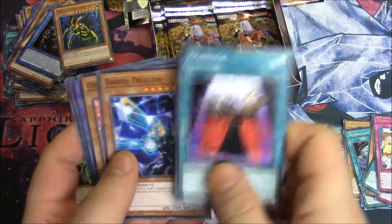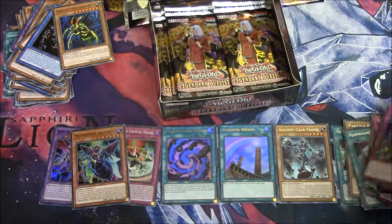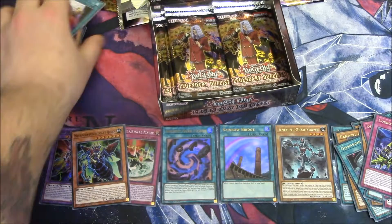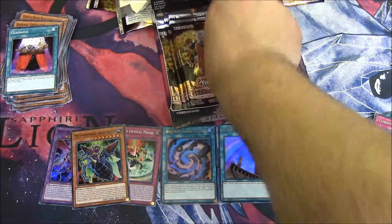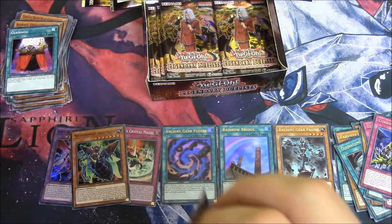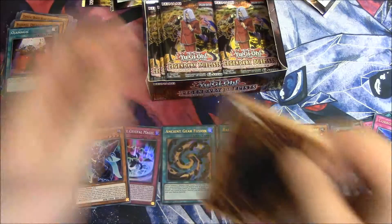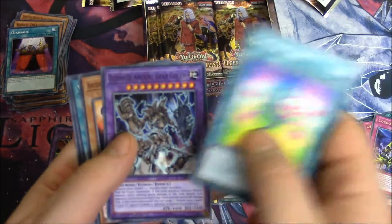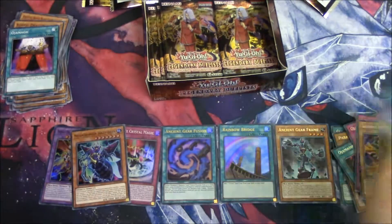Edge of Magic, Barrel Dragon, Crystal Beast Recoverable, Dragon Catapult Cannon, and Corrosive Scales. I'm very excited opening this box — I loved the last one. Give me more. Crystal Tree, All We've Found, One Bait, and Illusionist Faceless Magician.